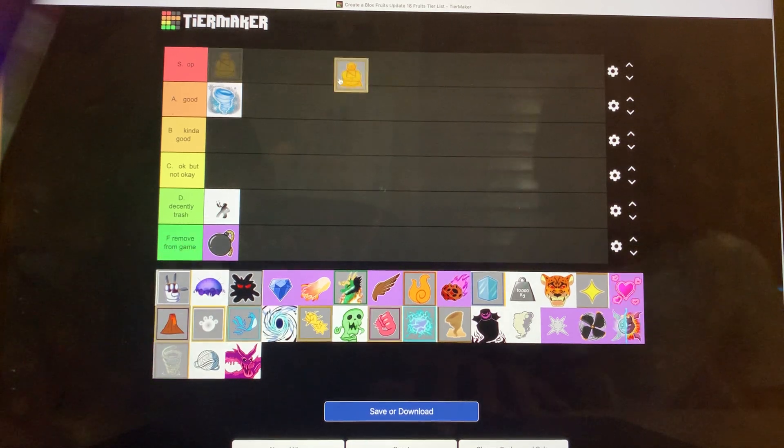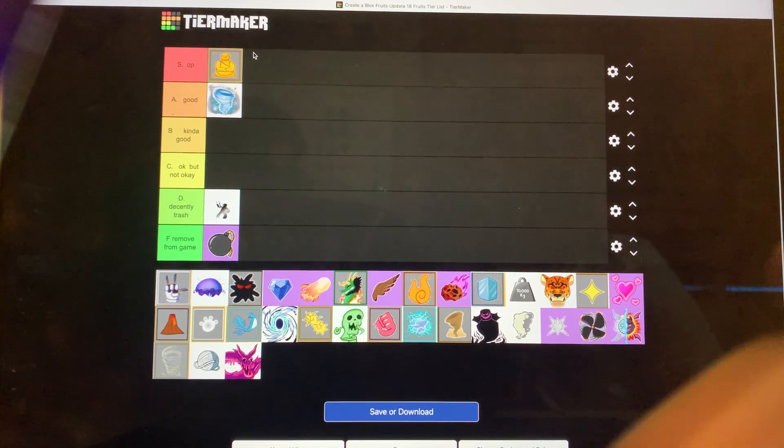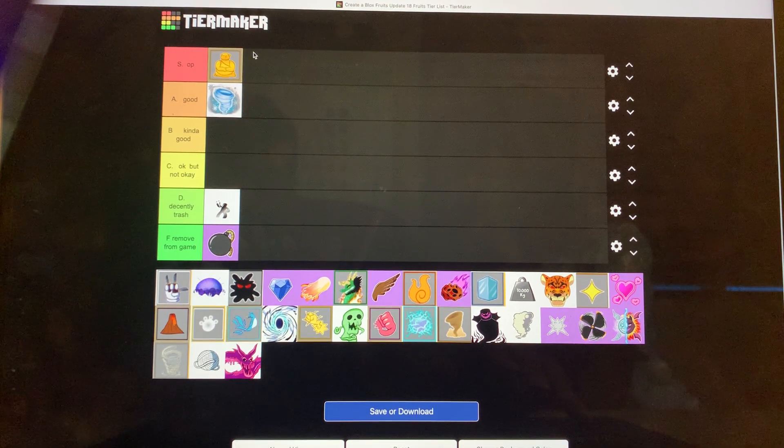Buddha is really good for grinding and for PvP — you just M1 them. The design is a little plain but it's still kind of cool. For fruit values it's definitely A. I'm going to give it an S. Do you agree? I'll give it an S, yeah.